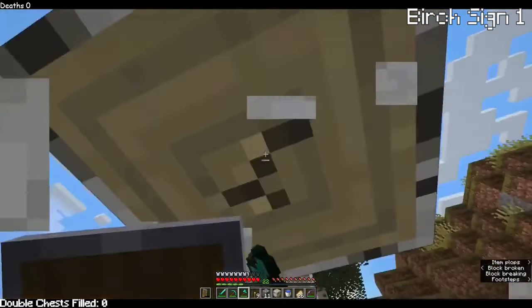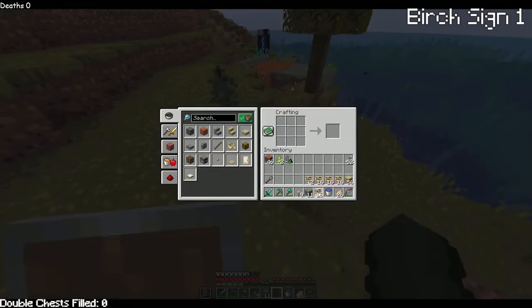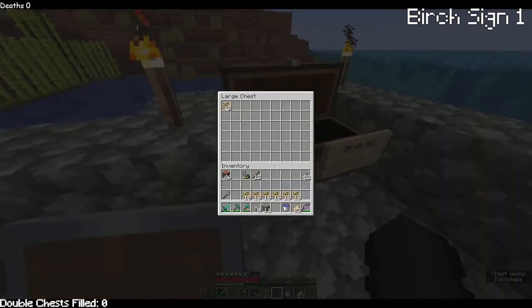These birch saplings grew up, perfect for what's about to become of this hill. And look at that, I already made a ton of them! Grabbed all the saplings I could get and planted them all on the hill behind my house. End of the video, putting my progress in the birch chest — just look at that, almost a sixth of the way through.